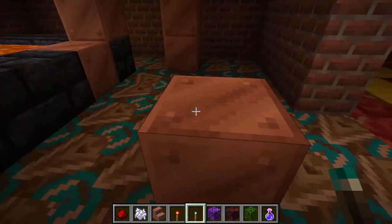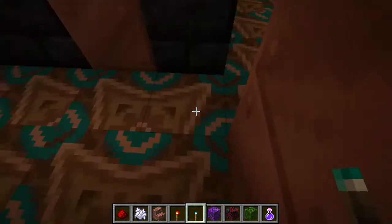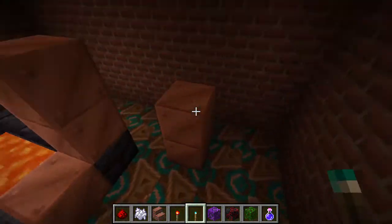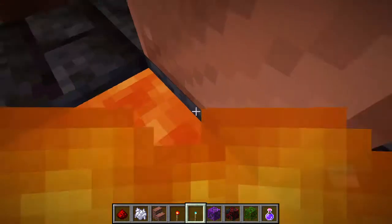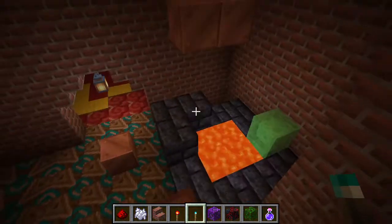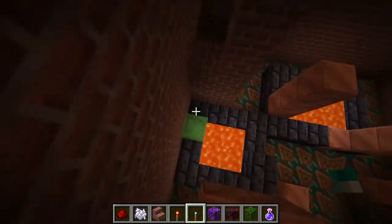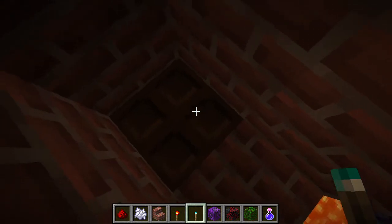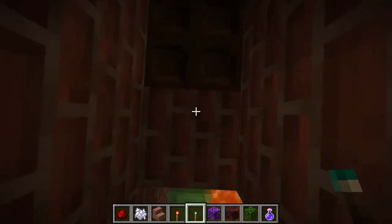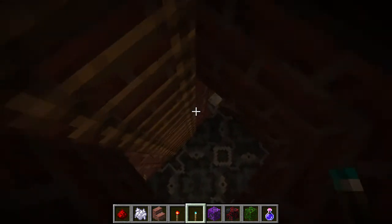A parkour room! I actually made the parkour kind of difficult but not impossible, of course. So any intruder coming into the pyramid would have a hard time passing. But what's this — a trap door? Let's head down the ladder.